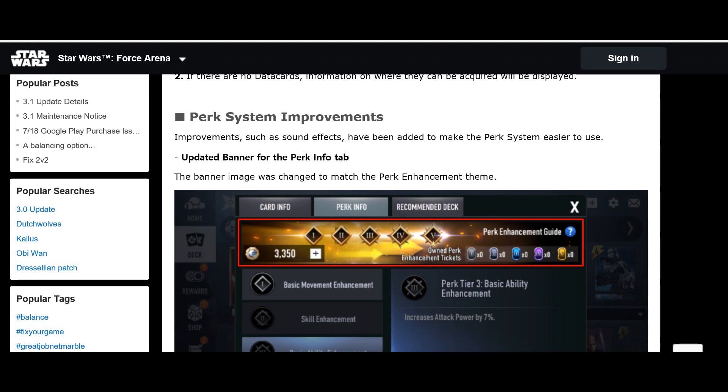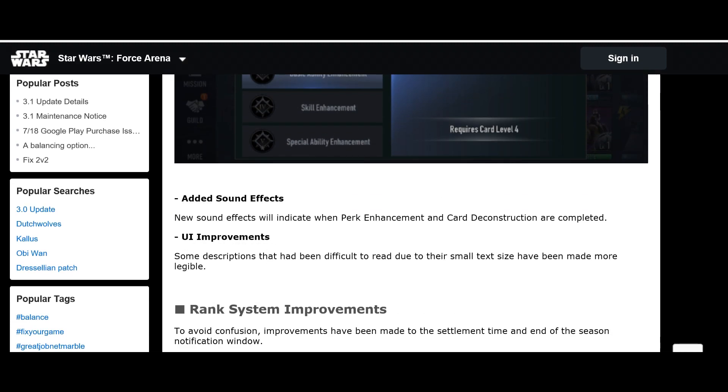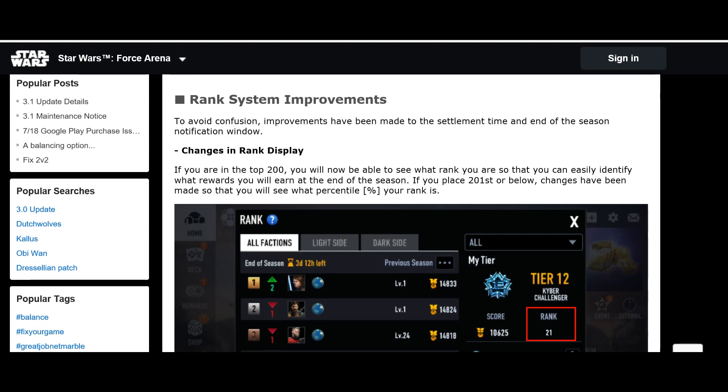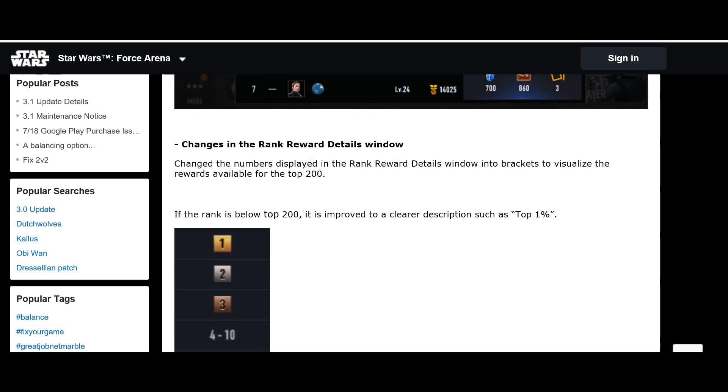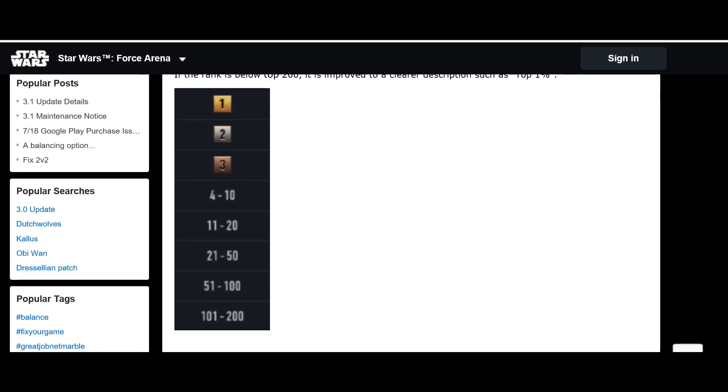The Perk System has received UI changes and some added sound effects — no actual gameplay changes. The Ranked System UI is also changing slightly: rather than displaying your percentage ranking, you'll just get a rank number with a bracket indicator. There are no changes to matchmaking, which is really disappointing.